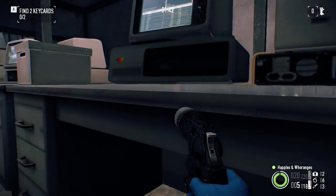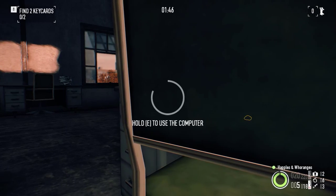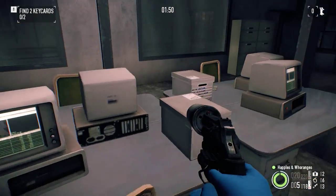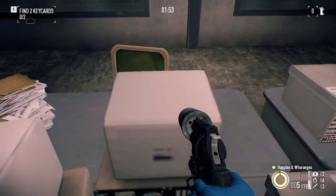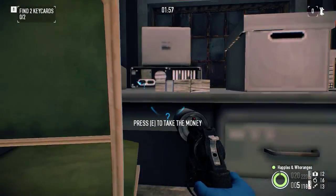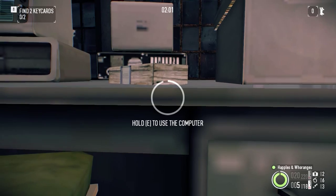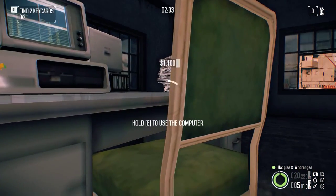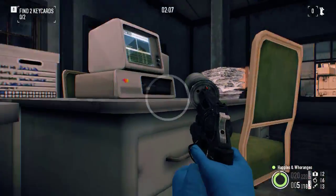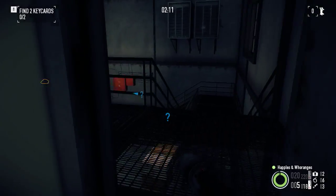Just maritime regulations and shipping forecasts. Keep looking. Personnel contracts and expenses — use this, keep checking. Fuel receipts, insurance claims. Nothing useful here. Keep checking the terminals.